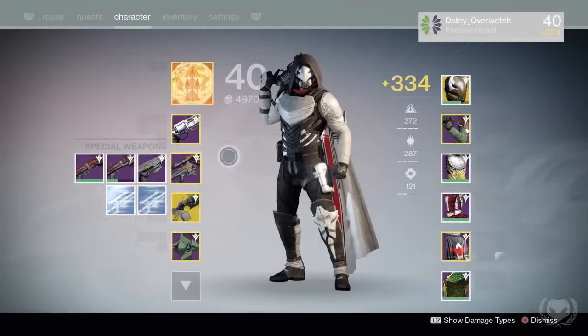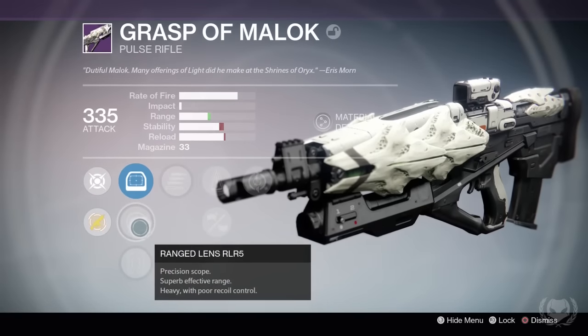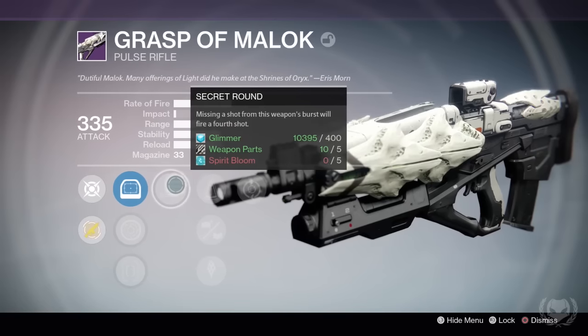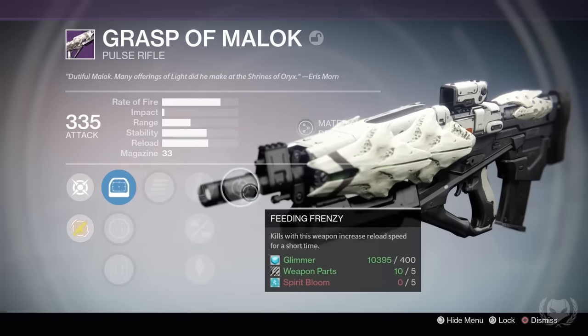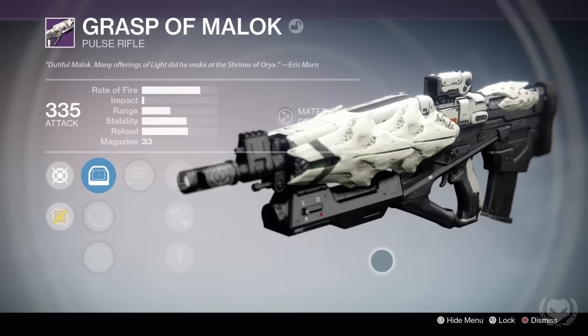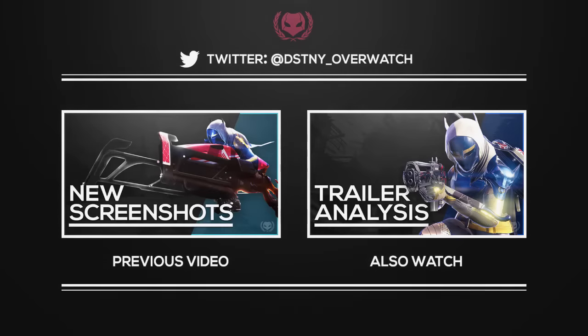I actually got so many items that I lost count, but I think I got around 12 or maybe more Grasp of Maloks and around 16 or so Omnigul Bonds, and this was in about 4 or 5 hours of grinding. So that is the method I used to get so many Grasp of Maloks. Do note that this is in the Nightfall and that's how I was able to get so many to drop. The Grasp of Malok is probably one of the most sought-after weapons in the Crucible right now due to its ability to melt opponents, so if you want to get one of your own, now is your best chance. I really hope you found this video useful. Thank you very much for watching and I'll talk to you next time. Bye.